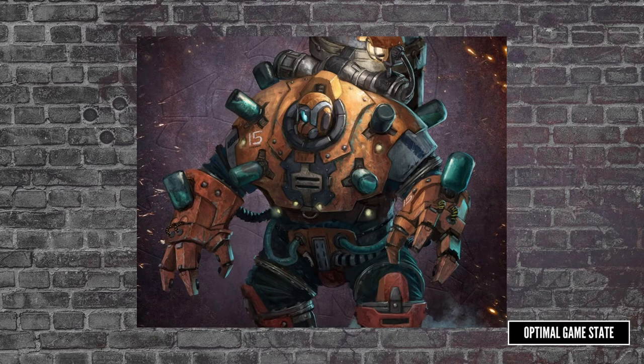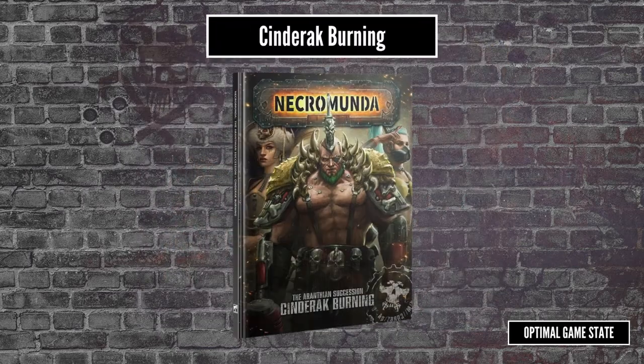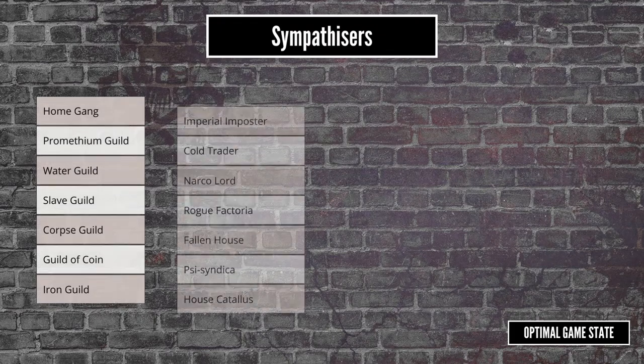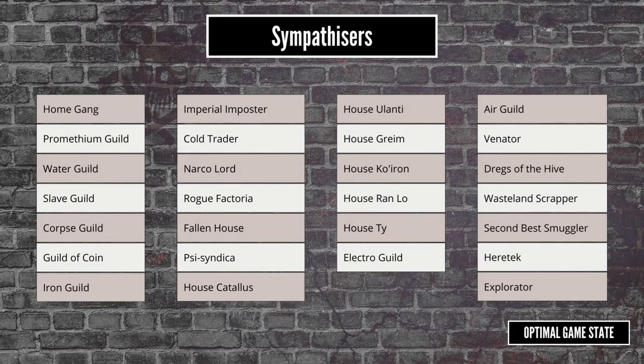On that grim note, let's move on to Cinderack Burning. This is a super narrative campaign — a good chunk of the book is taken up with current events in the hive, and the scenarios are all based on something that happens in the story. They all have a very clever sidebar giving the info you need to actually play out that historic event. The resources you're fighting over in this campaign are called Sympathisers — essentially other factions lending support to your cause, including all the various guilds, the major houses, and a bundle of less reputable organisations.